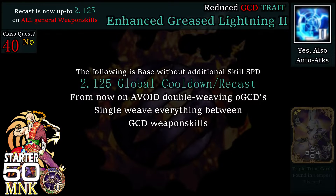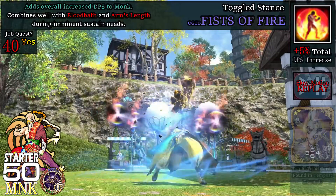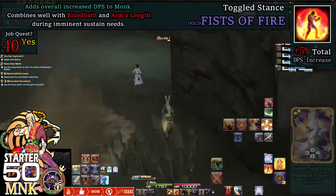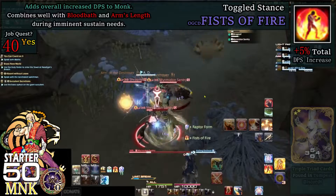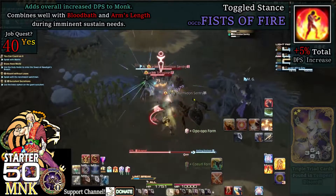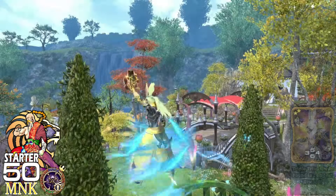At level 40, Greased Lightning goes up by 1 yet again. Now your base GCD recast will be 2.125, assuming no additional skill speed is added. Double weaving is a bit difficult, if usable at all, at this point. Also at level 40, we get Fists of Fire, which increases your damage by 10%. That includes auto attacks, OGCDs like Shoulder Tackle, and standard GCDs in rotation such as Boot Shine. Fists of Fire cannot be used with Fists of Earth or Wind and also shares the 3-second recast. Effect ends upon reuse. Simply put, if you are in combat and enemies are within auto attack reach or Shoulder Tackle can get you to them, keep this on — but make sure to swap back to it if you switch stances.